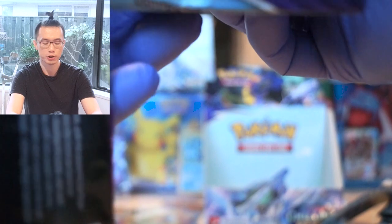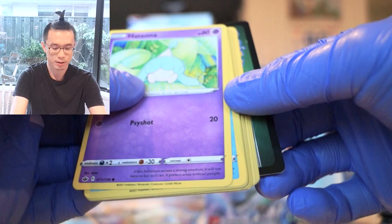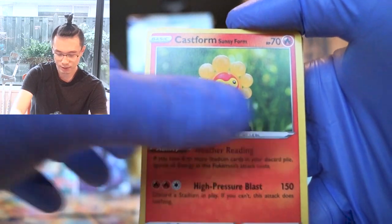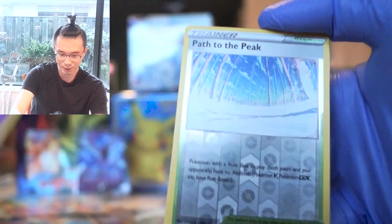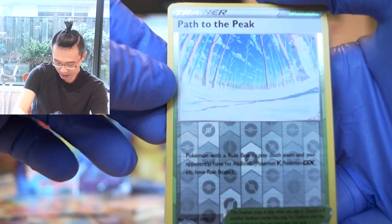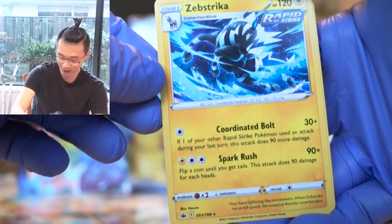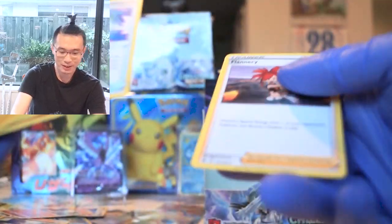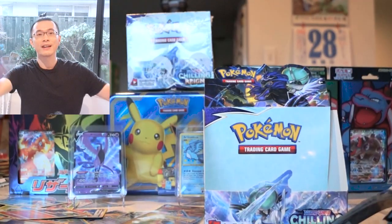We're going to finish this booster box off with one more booster pack. Patina, a Spheal, Castform Sunny Form, Single Strike Heracross, Eevee, Path to the Peak — which is an uncommon card — and the rare is Zebstrika, probably my fifth or sixth Zebstrika. So there you guys have it. Oh, I also have a Flannery, which I don't think I pulled throughout the entire box.